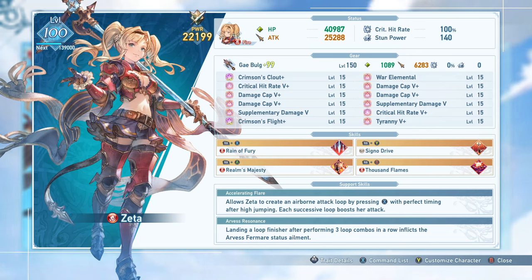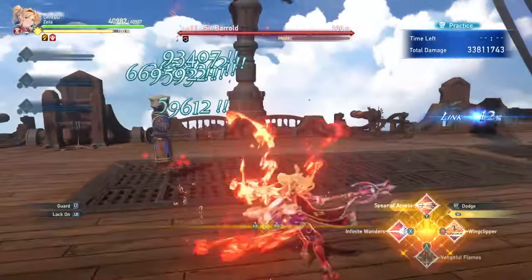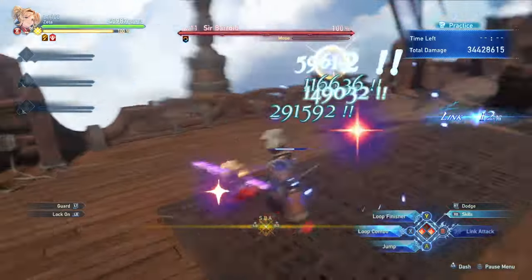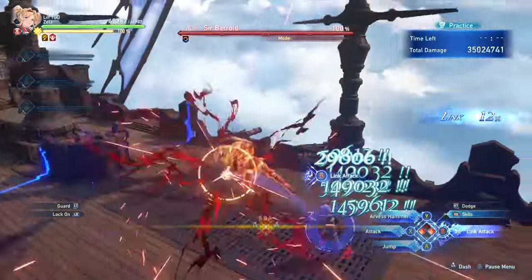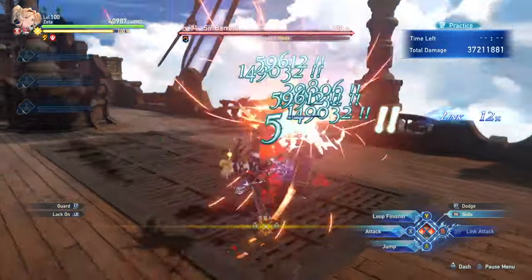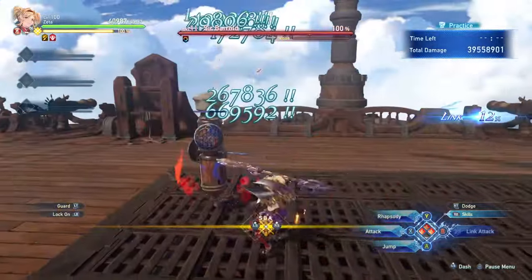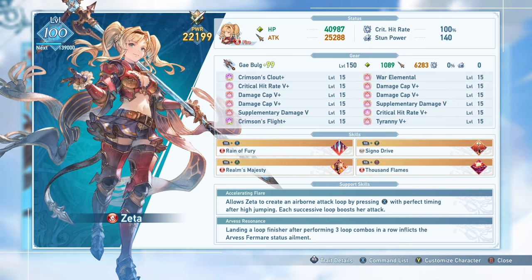It is worth mentioning that it is possible to only need two loops if you have the skill Vengeful Flames active, which is their supplementary damage skill. By delaying your loop until the very last moment with this skill active, it seemingly counts for two loop hits on your target, allowing you to only perform two loops to get access to Arvis Hammer, which can be a great way to increase your DPS if you can learn the timing. This can be made a lot easier with one of her unique sigils, but we'll talk about that a bit later.